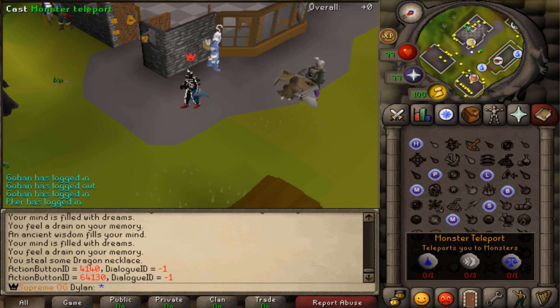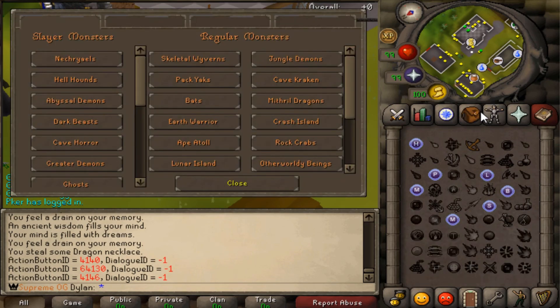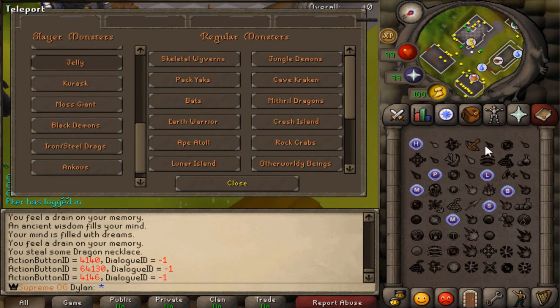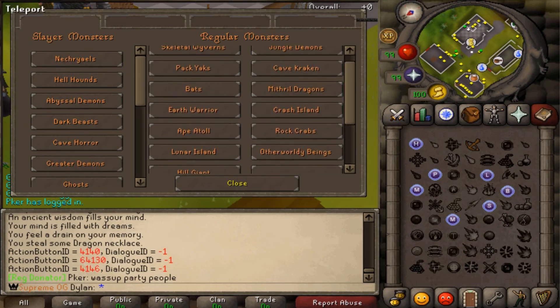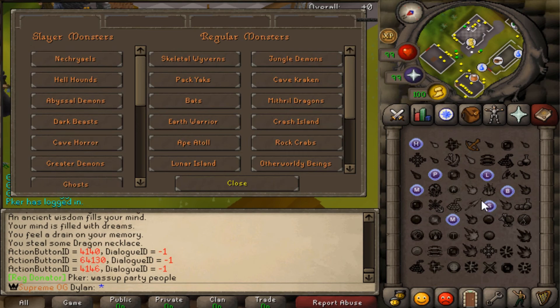We also have our monster teleport, which basically displays all the slayer monsters — or a good bit of them. I do have to add a few to this list. You have your regular monsters over here as well, like skill wyverns, jungle demons, pack yaks, etc. If you want to do yaks, you can go there. Cannon training takes you to rock crabs. You will find some of these during Slayer tasks, the easier ones.